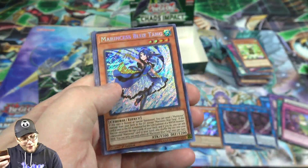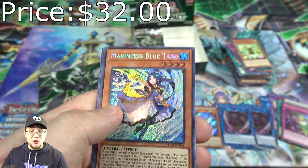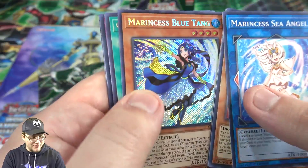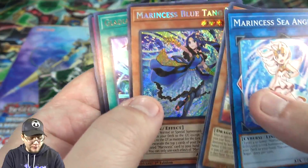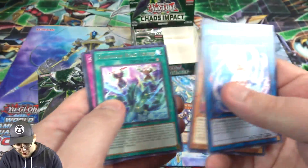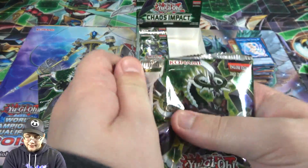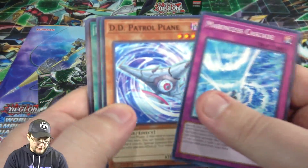There we go — that's another card I needed. Marincess Blue Tang! So far I actually have two of these now with my first box. I guess we're not going to mirror both sides of the box then. I definitely needed this one — it's one of the ones I was wanting, because again, Cyverse.